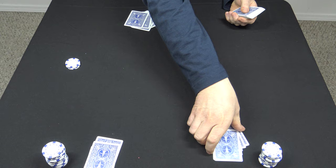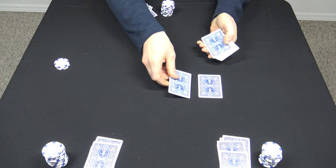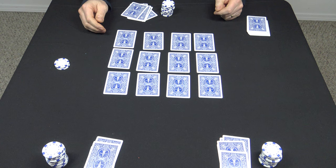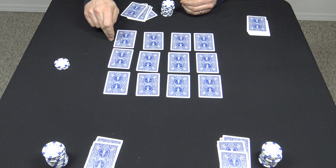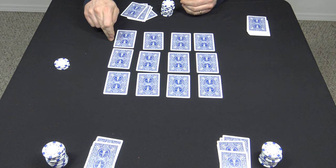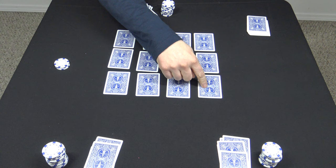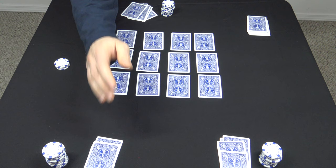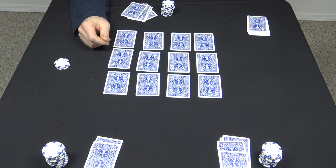Once everyone has their five down cards, you're going to deal three rows of four across the center of the table — it should look something like this. From the dealer's perspective, this is the top row, middle row, and bottom row. Every card turned over in the top row is called the muck row. If a four is flipped in the muck row, then all fours have to be discarded, no matter if they're hole cards or community cards.